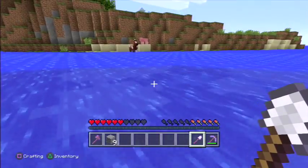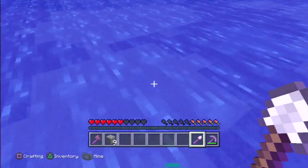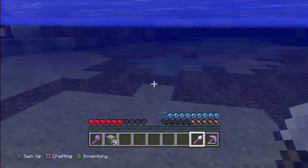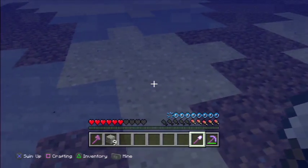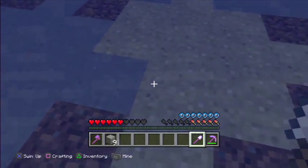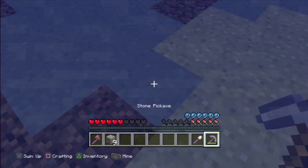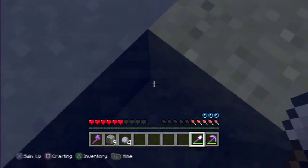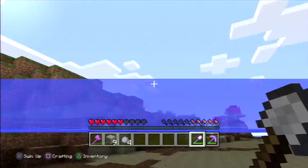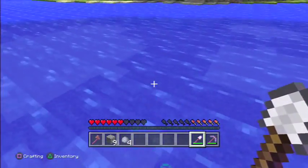It is here — that's it there. I don't know if you can tell the difference, but this is sand here, it's yellow, and here is clay — it's gray. Just fall into that hole. Make sure you don't drown; hold down X to swim.